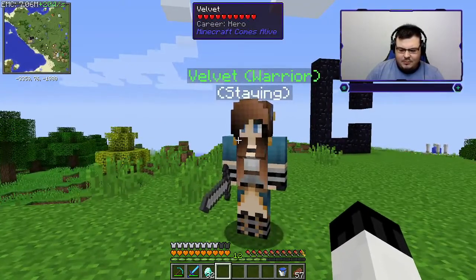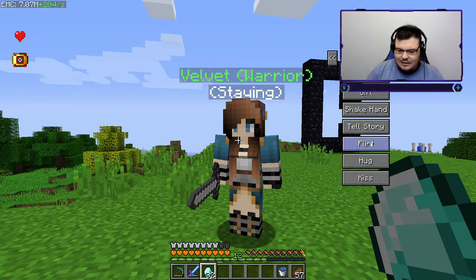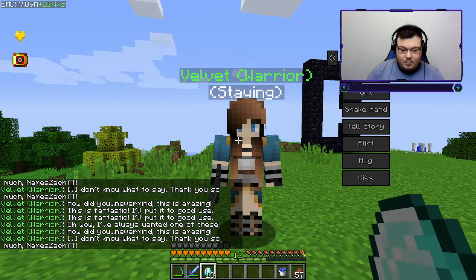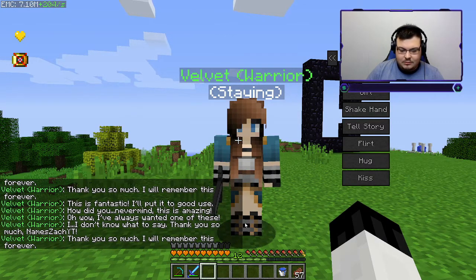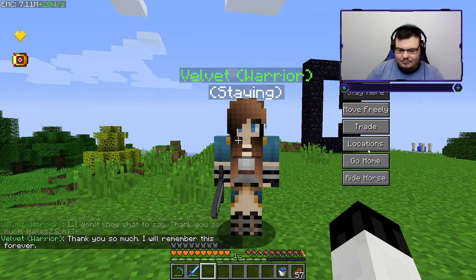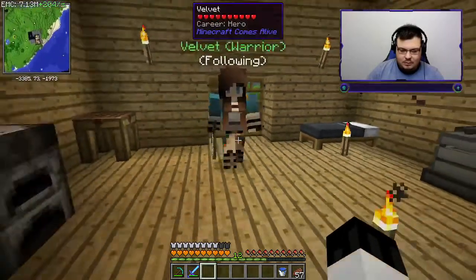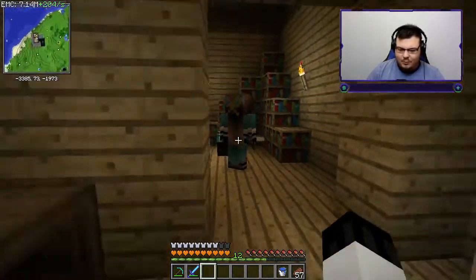I was doing a little bit of research before the video started and I think I can give them gifts. Yo, look at their hearts — they just went from red to yellow! I just gave them all my diamonds — well, that was not smart. I just gave them a half stack of diamonds and they're following me. Come in my house, come on back here, stay here.